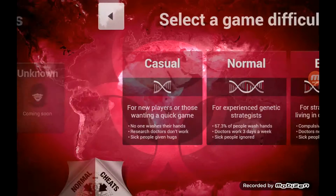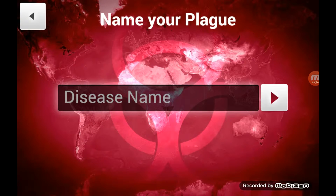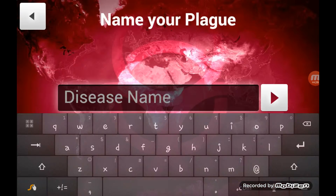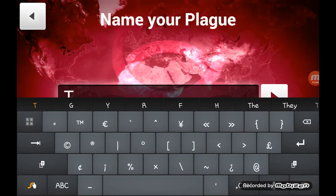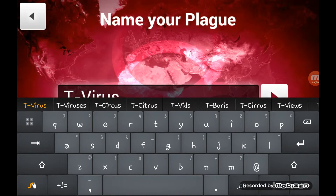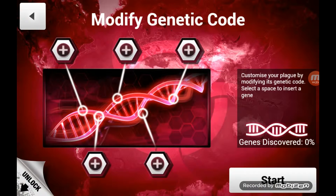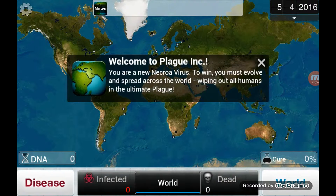I'm gonna go with the Necroa Virus. For those of you who don't have the Necroa Virus, it's basically the zombie outbreak. I went with casual difficulty because I am a noob. And since it's a zombie outbreak virus, I'm gonna go ahead and name it the T-Virus. Let's continue — I don't want to modify the genetic code, so let's go. Alright, welcome to Plague Inc.